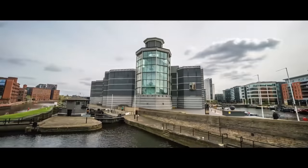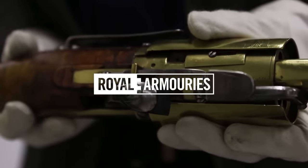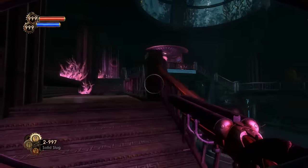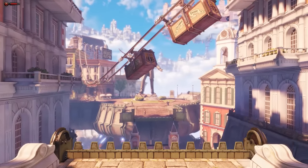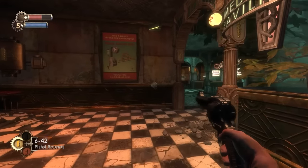This is Jonathan Ferguson, the keeper of firearms and artillery at the Royal Armouries Museum in the UK, which houses a collection of thousands of iconic weapons from throughout history. This week we've got a double feature as we take a dive into the iconic vistas of Rapture in Bioshock 1 and 2. Let us know what other games or guns you'd like to see Jonathan break down, and subscribe for more firearms expert reacts. Right, over to Jonathan.